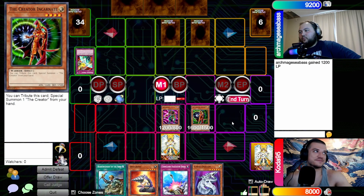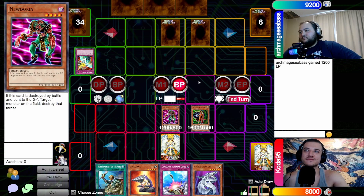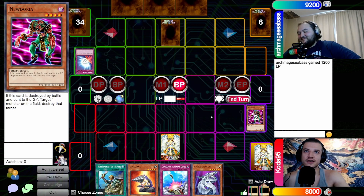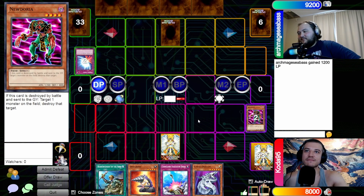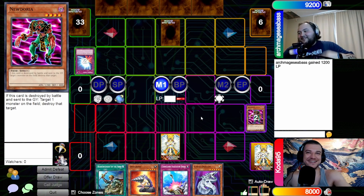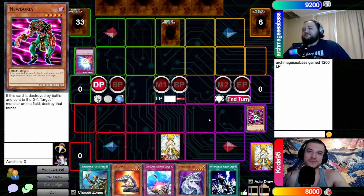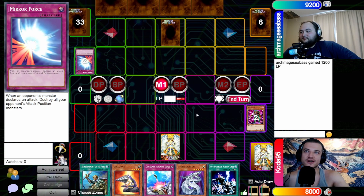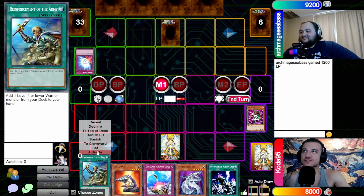Set and pass. You're playing a slow style. Standby — mostly just bad draws. Main phase, normal summon the Creator Incarnate. Go to battle. Pass it back. Standby to main — where's your monster? It just so happens to be Cyber Dragon. I would just keep the monster near if it were Cyber Dragon. That's 1200 and 1600 — 2800 damage, a big chunk. The Mirror Force just seemed very enticing.